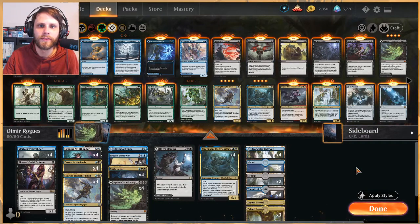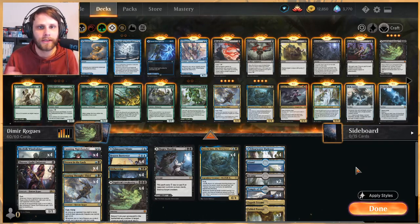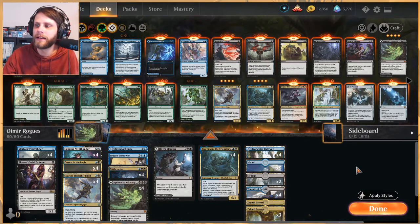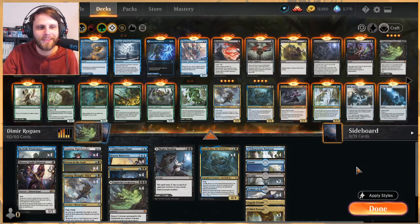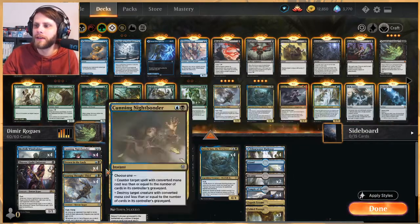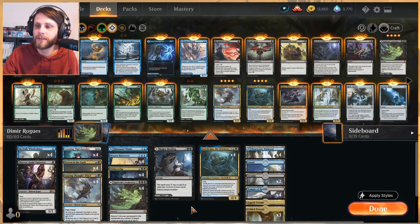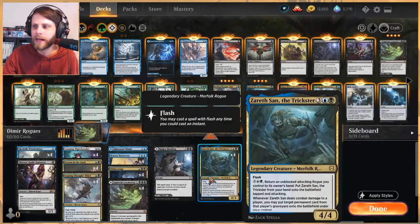Today we're starting off strong with Dimir Rogues. This is one of the big pet decks of the new set because there's so much support for it. There was already a lot of support in the flash environment and this really just puts it over the top. This is kind of the deck we started last season with, so let's keep the train going. A lot of cards from older sets but quite a bit of new stuff as well.